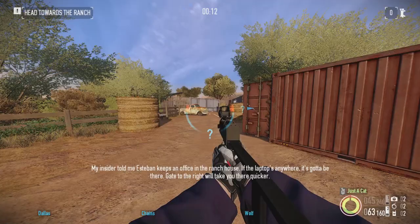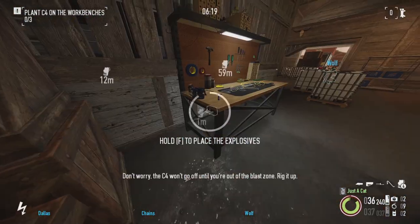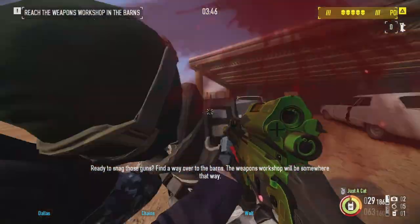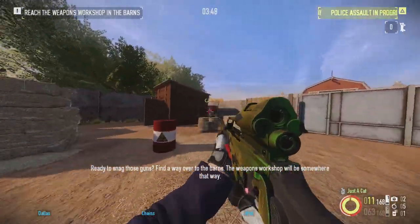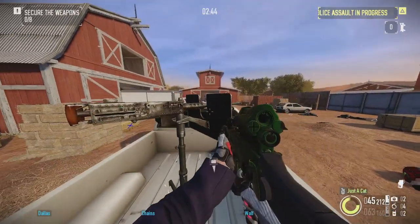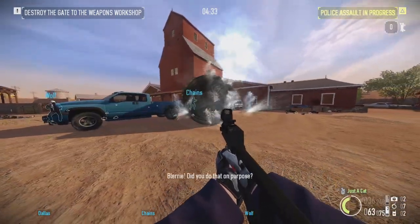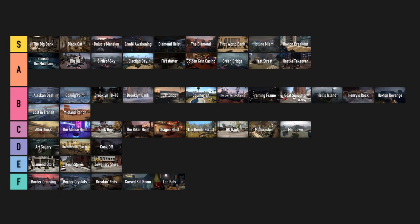Midland Ranch. It's mid, alright. The heist gives you a choice of which part you want to do first, but that ends up not mattering since you need to do both either way — letting you do them both at the same time would have been cool. The house is big and oddly empty in loud. The other section introduces stationary machine guns and they're useless as ever. The best addition in this heist is of course the golf cart. B tier.